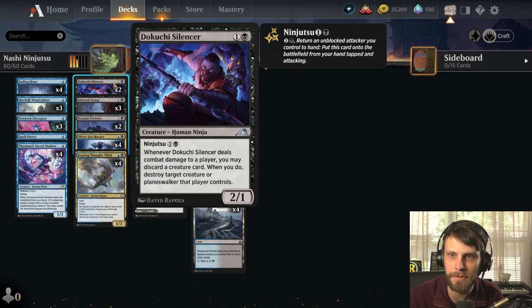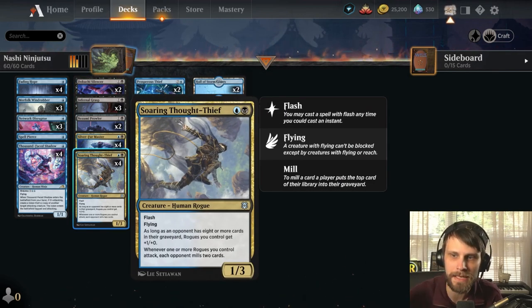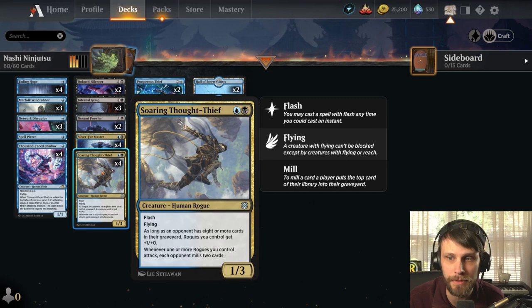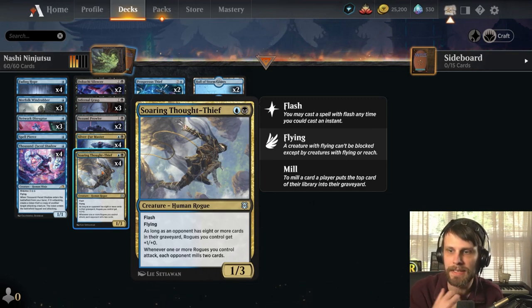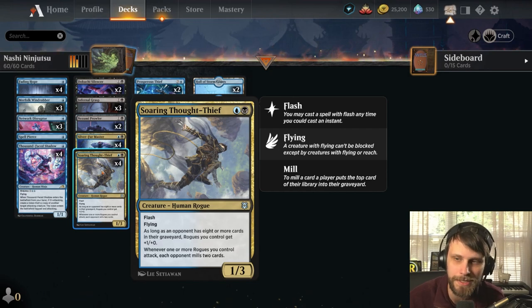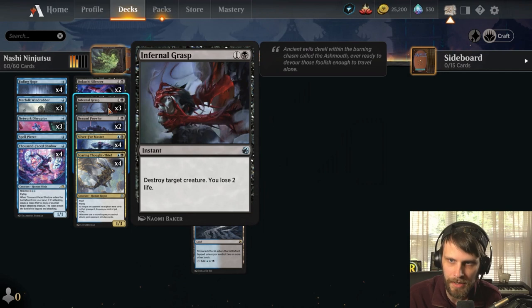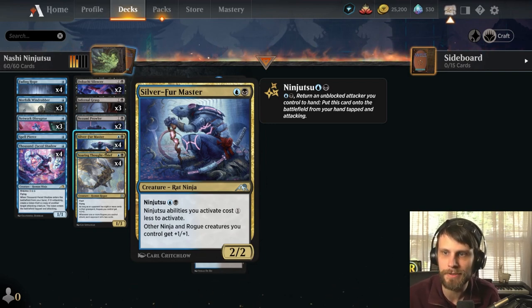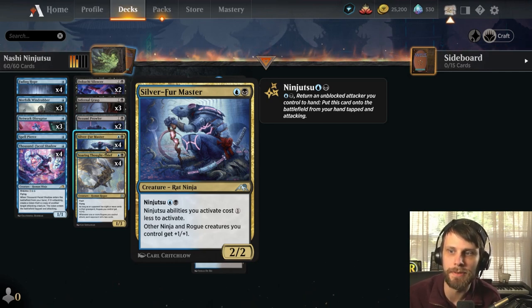In the two-drop slot, we've got Soaring Thought Thief as a full four-of — a nice flash flyer. That evasion is really important. It mills a couple of cards if we play other rogues, and if the opponent has eight or more cards in their graveyard, rogues we control get plus one plus zero. Silver Fur Master is a brand new two-two for two with a Ninjutsu cost of one blue and one black. Ninjutsu abilities cost one less to activate, and other ninja and rogue creatures get plus one plus one — that's going to bolster our board and cheapen our costs.